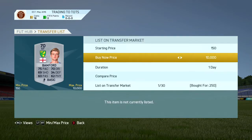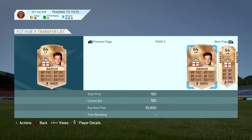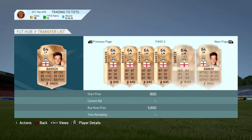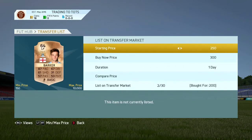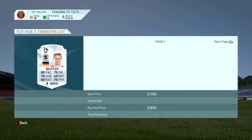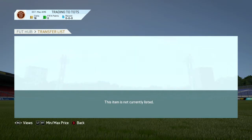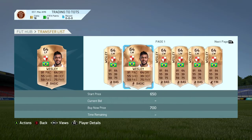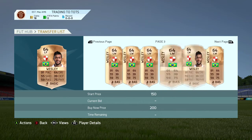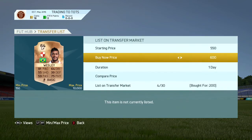We got Brandon Barker — amazing deal — I think we got him for around 200 coins and listed him up for around 1000 coins. That was an amazing deal and I'll go into more detail on the methods later in the episode. We got Baster for 550 and listed him as a right forward for 750. We also got Wesley, the bronze Ronaldo, for 200 coins as a left forward and listed him up for around 750.